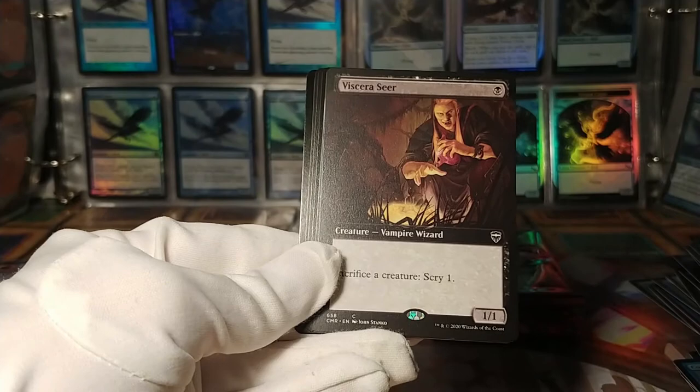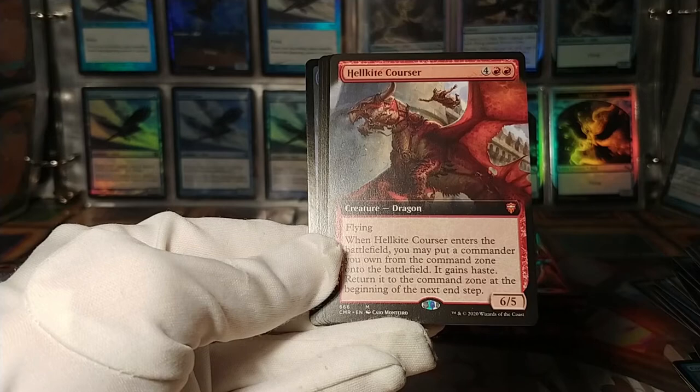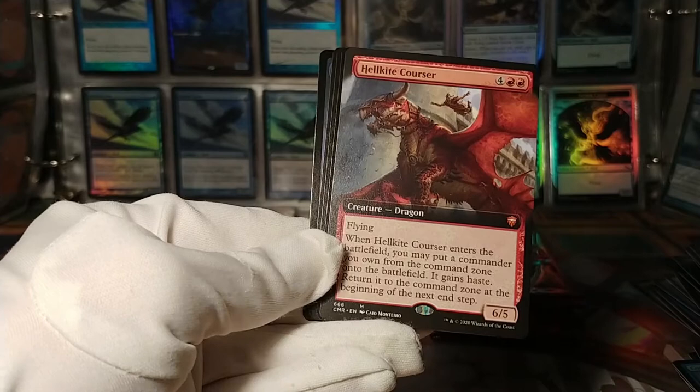Full-art Viscera Seer. And we've got a mythic full-art Hellkite Courser. When it enters the battlefield, you may put a commander you own from the command zone onto the battlefield — but it still gains haste, then return it to the command zone at the beginning of the next end step.